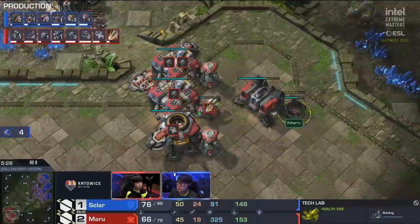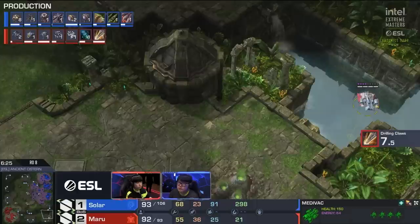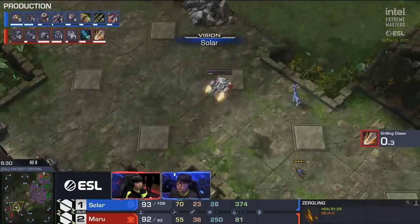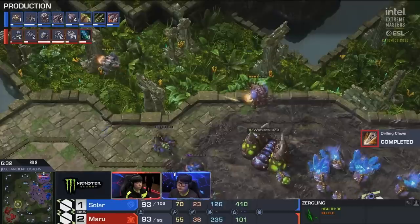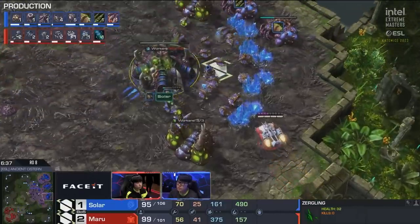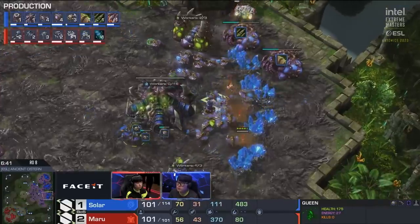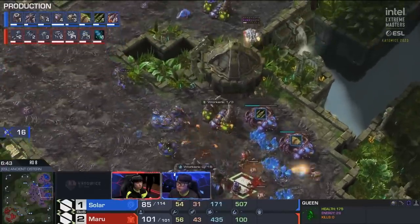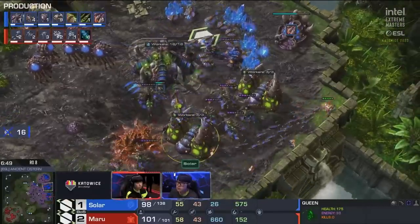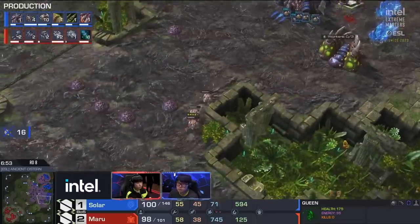At this point Solar probably assumes this is a standard play. He does see a medivac leave right now — there's already one on the right side of the map. A viking here is trying to just deny the overlords. Here comes that very first medivac drop — oh, widow mines inside it. The spore crawler is going to do some work, but oh my gosh — 13 drones going down. Fantastic first wave. Solar does shoot down the medivac and will get rid of that second widow mine though — nice defense.